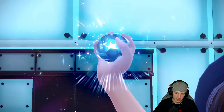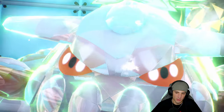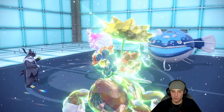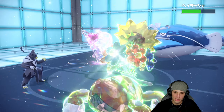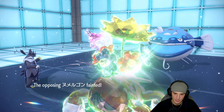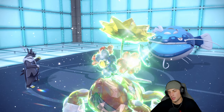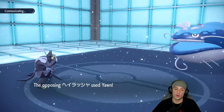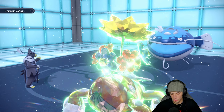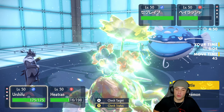At this point I Tera Blast my Heatran — with those Pokemon on the field I don't feel like crashing dying. We're playing around the Aurora Veil really well — that's why I didn't bring my Ninetales. Wicked Blow does solid damage, Flash Cannon finishes off Goodra. The burn was massive — Body Press without the burn would have come close to killing. A solid turn for us overall.